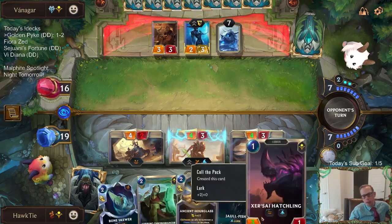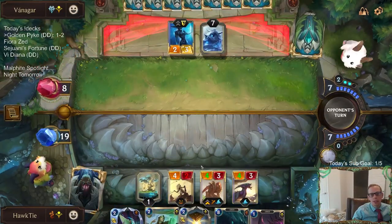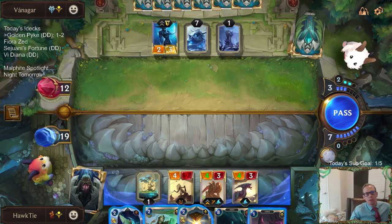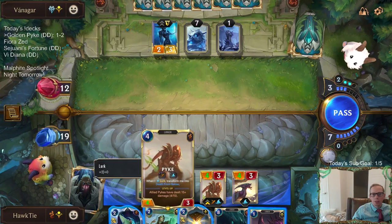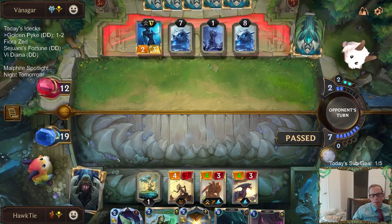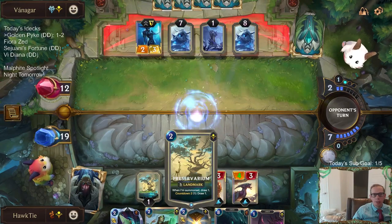We got lucky — we got to Lurk! Why would you block Pike and not either of the other two? Do I want to Bone Skewer and kill Lissandra? They could have just blocked this Xersei Caller that was also 4-power and killed it instead. I want to draw the Death from Below the next round. I draw the Death from Below the next round anyway because of this — well that's kind of cool.